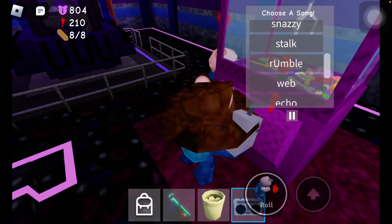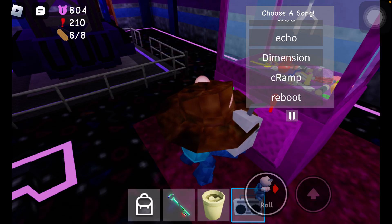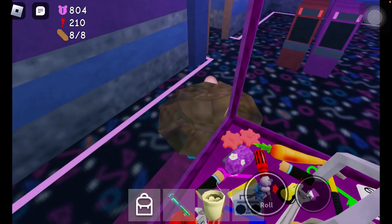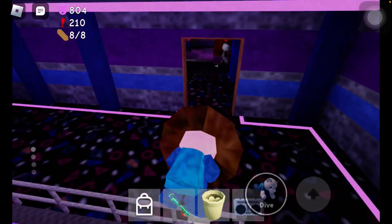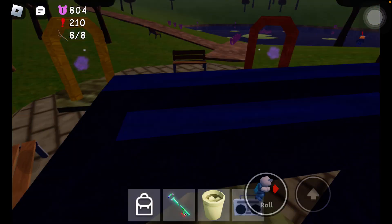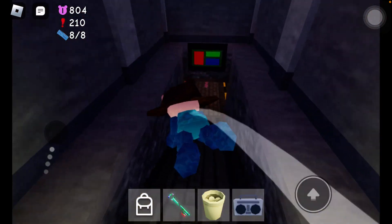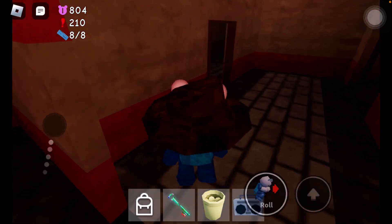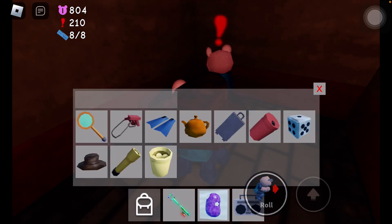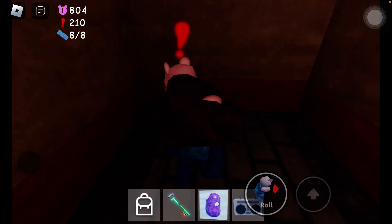You're going to use the music box to control the crane. Left is bubble, up is rumble, D is dimension, and cramp is R. You're going to try and get the Mrs. P plush. After you get that, you're going to go back to city and give that plush to Mr. P.